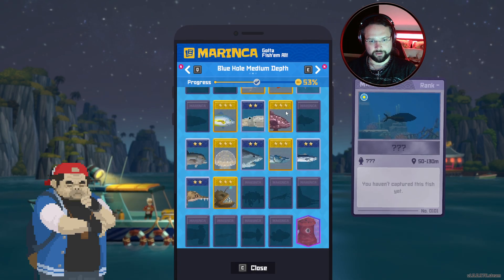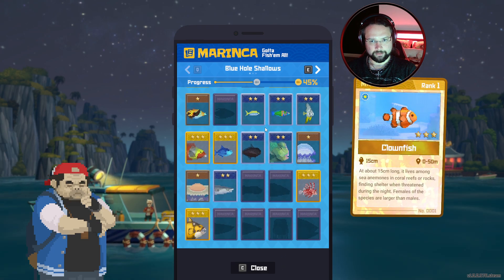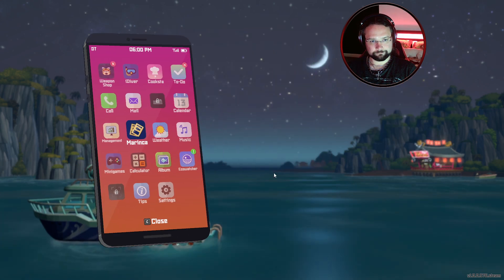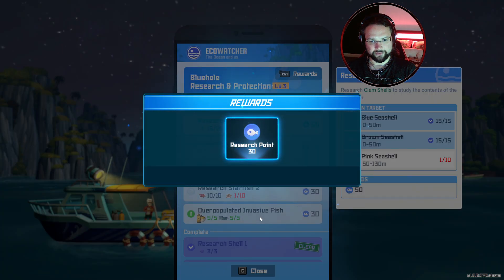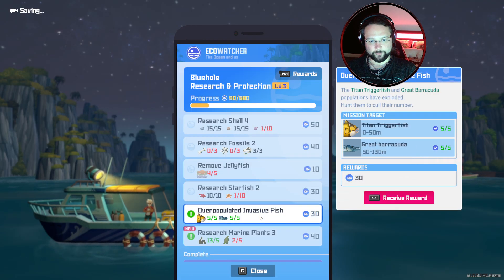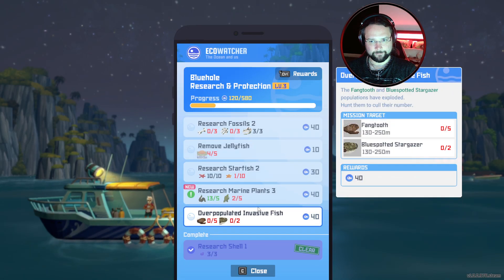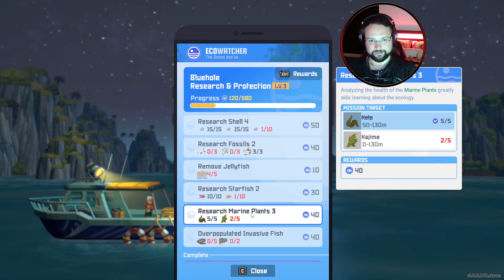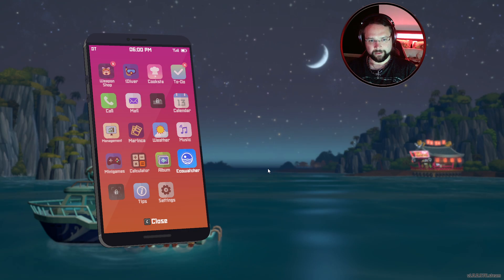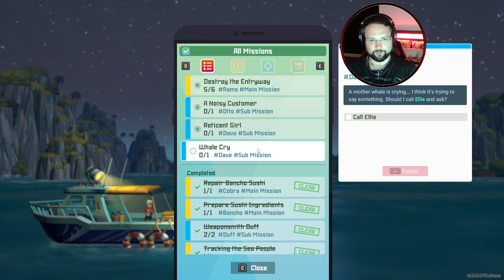We have some new cards — oh, we've got a new card on this one. Watch out, we've got some more things that we've ticked off in here. Just drop that off. We've done this overpopulated one again — what's the next overpopulated one? Barracuda and fangtooth and blue spotters. I mean they're easy enough to kill, the fangtooths are quite tanky. Anyway, that's that ticked off. To-do: whale cry — we've got to call Ellie. Five out of six, yep.